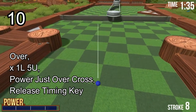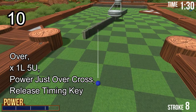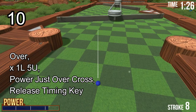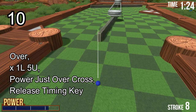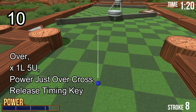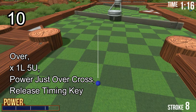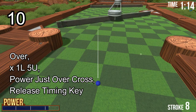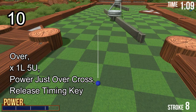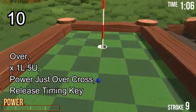Go one left and then five up in the over position — make sure you are in the over position. Go slightly over that cross power, using the cross as your direction. Release when the rotation blades line up. You want to make sure you don't hit the far one — that's the problem. If you don't hit the rotation blades, you'll go in.